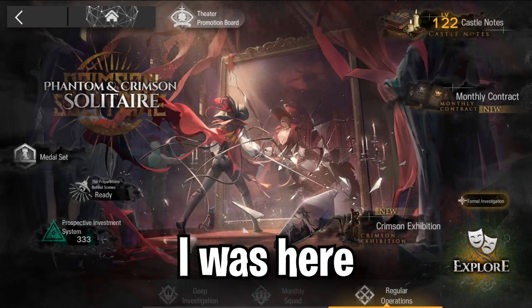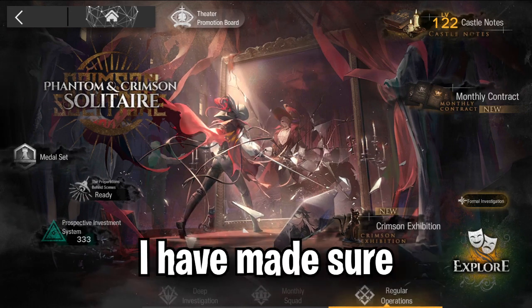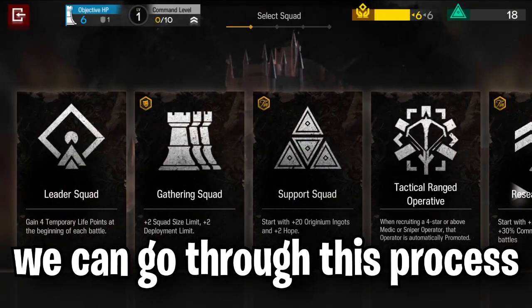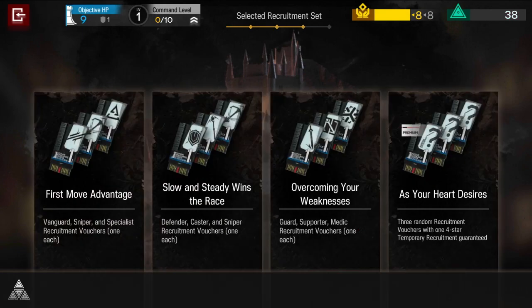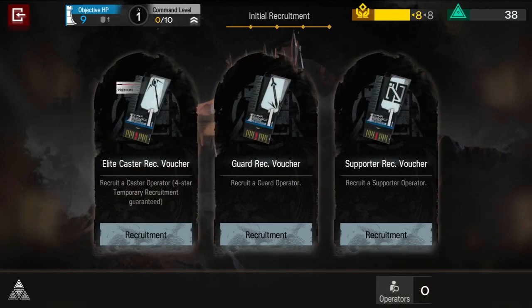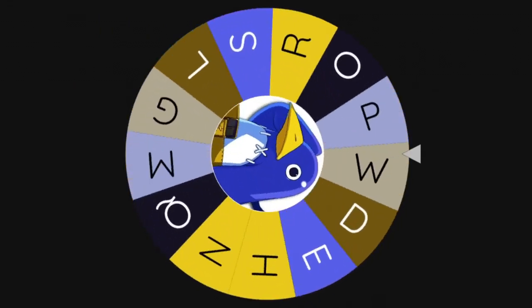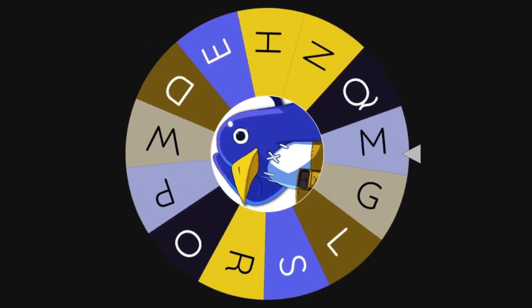Last time I was here, I had some operators that weren't leveled up, but this time I've made sure most of my operators are leveled up, so hopefully we can go through this much more smoothly. I'm going to choose supporter first, so let's spin the supporter wheel. Hopefully we land on the letter L.